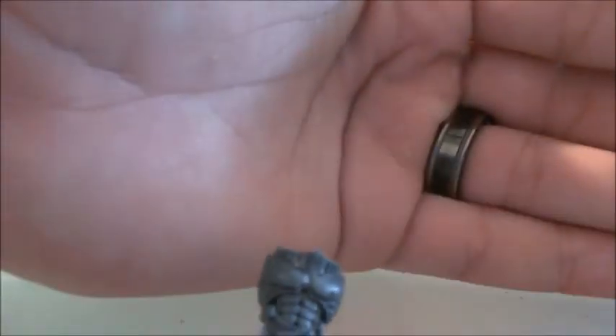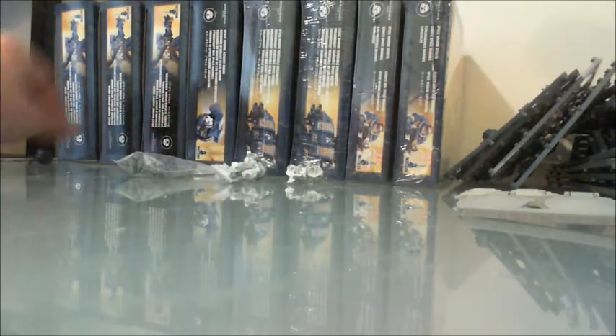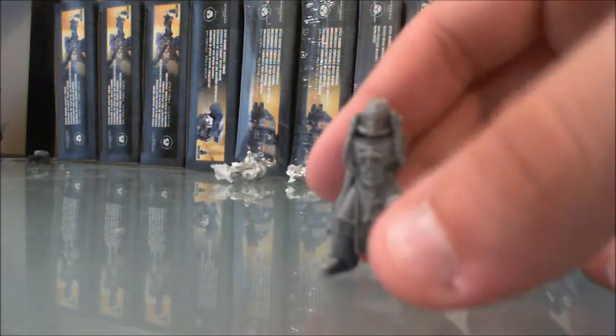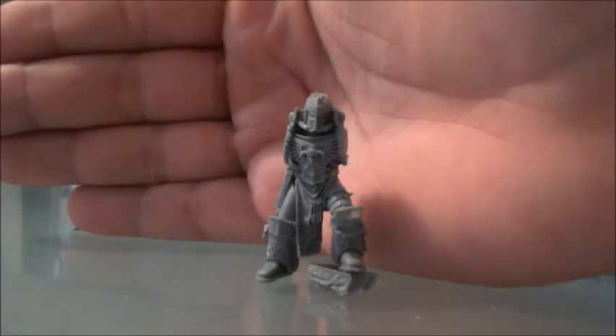That bit right there is artificer armor from the Sanguinary Guard. There's a group of five Sanguinary Guard with this army — they're awesome choices. One of the HQ choices was a Librarian, and this is actually the Red Scorpions Librarian from Forge World. There he is — that was one of the HQ choices.